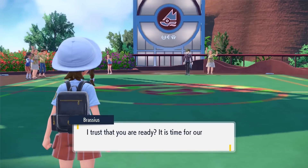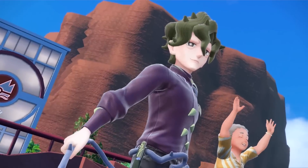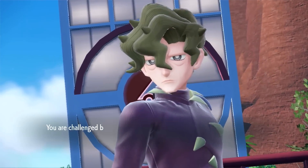On the other hand, the gym leader Brassius was a pushover against my Ice type Setitan, though I was told my Pokemon were a little stronger than what you'd normally have by that point.